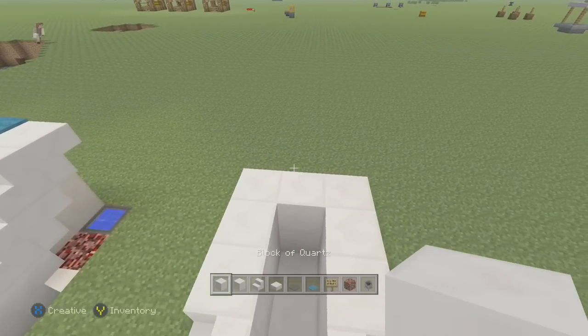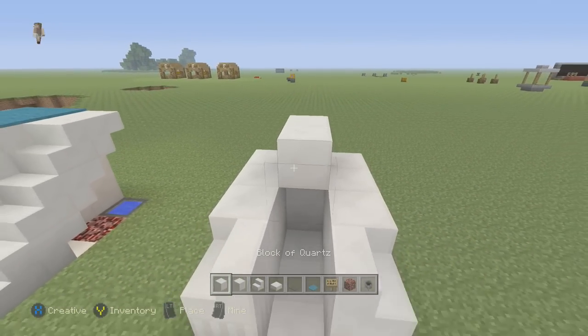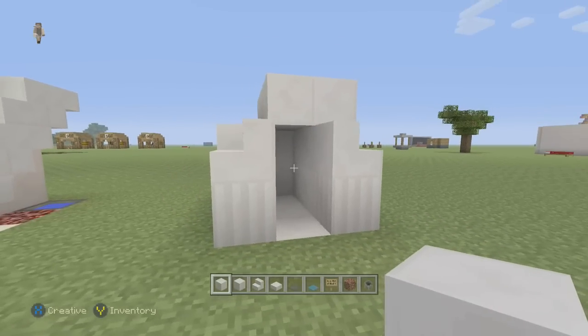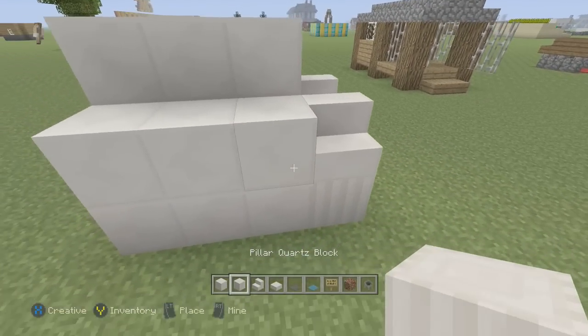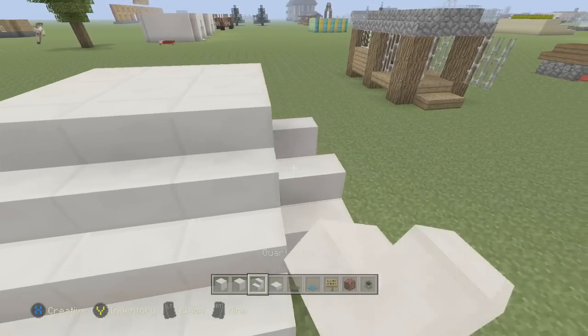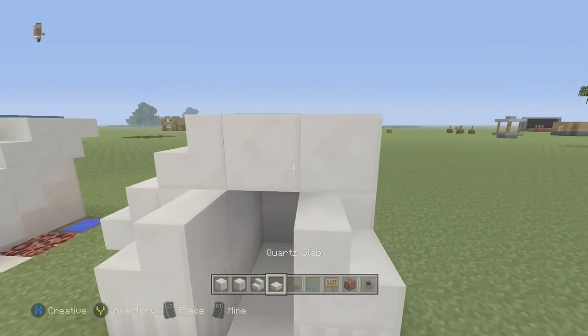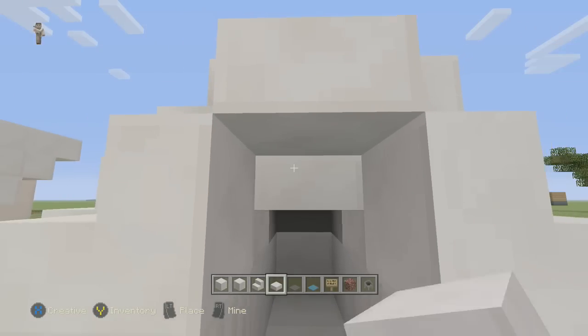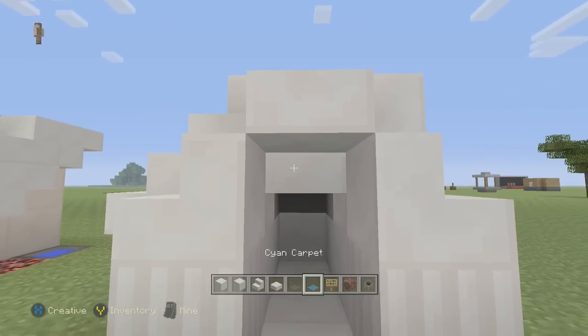Then add a third layer, but only right here on this section. Next, take some stairs — not pillars, stairs — and place them like so. Then take a slab and pop it up there, take slabs and go in here like that.